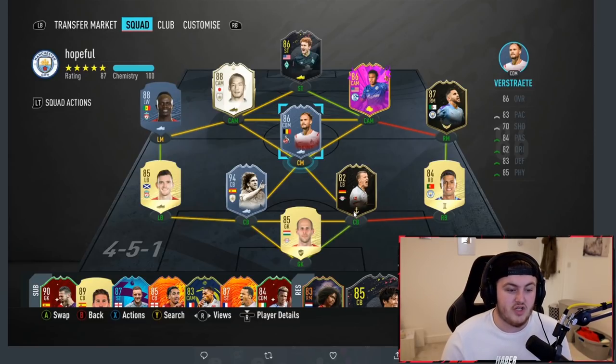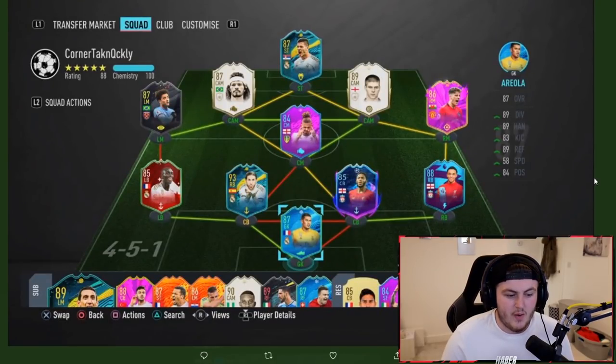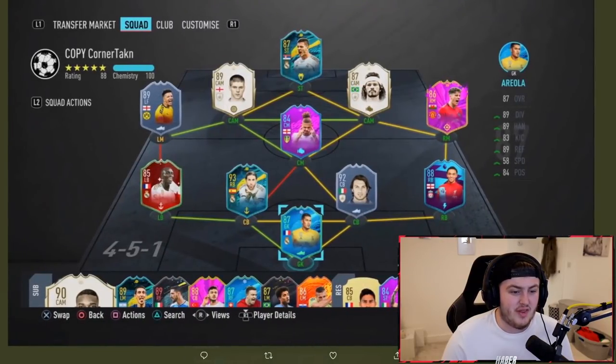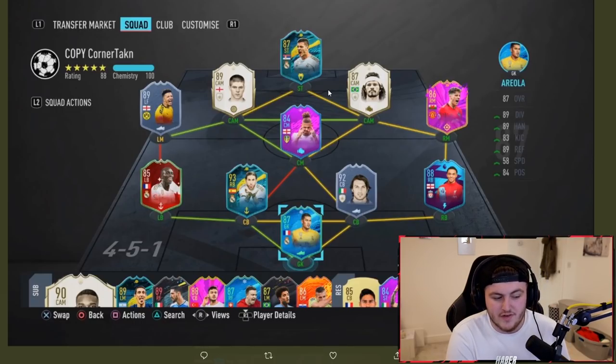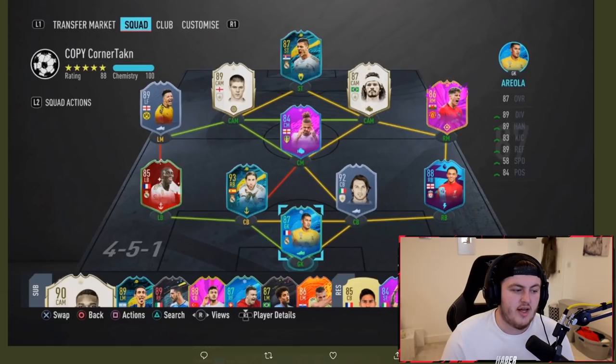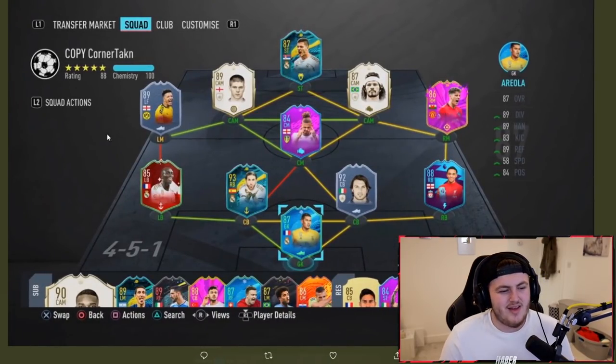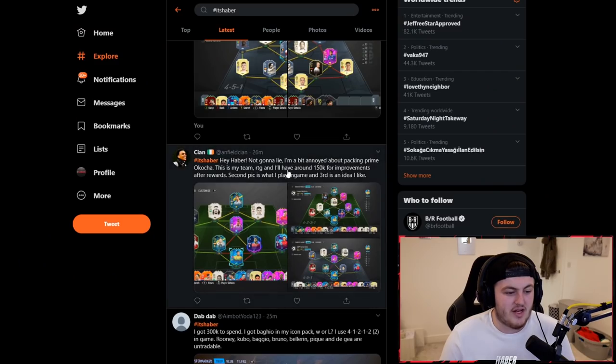The rest of the team is looking pretty strong. Next team comes from Keaton, who says he's a bit annoyed about packing Prima Koccia, has around 150k for improvements after rewards, the second pick is what he'll play in game. You know what? Give Prima Koccia a go. I really do think you should give him a little bit of a try. The way I feel about Prima Koccia this year is that yes, it's disappointing, totally understand, however he doesn't actually look that bad, and with the right chem style could be a really nice looking card. What I would do if I were you, looking at the team, and you want to try and bring in Sancho, you can go to a narrow formation here very easily and bring in that Prima Koccia. Maybe you just play Prima Koccia alongside another one of your central players and get rid of the other winger, which is Dan James. Or maybe you play Dan James off-chem as a central player. I think you should give him a go. I think he's a very good player and actually could add value to your team.